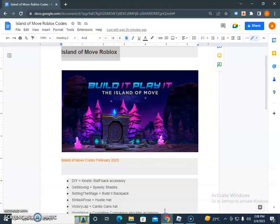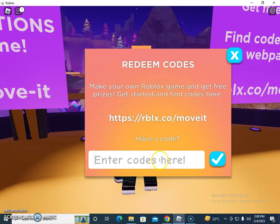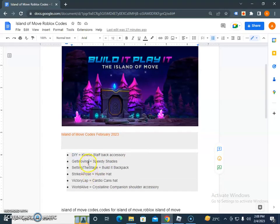Now the code bar is in front of you. Let me try this code — it gives kinetic stuff or back accessories. I'll input this one and... yes, successfully redeemed! I also got the reward in the panel as well.